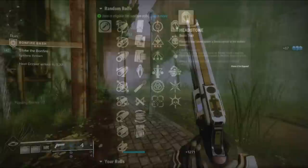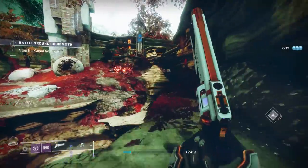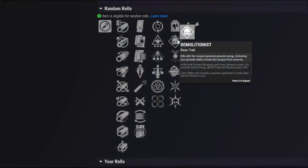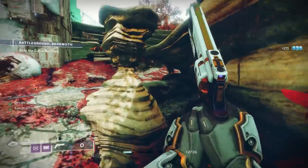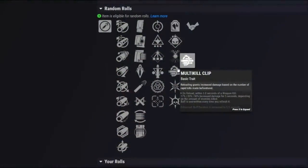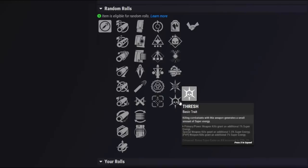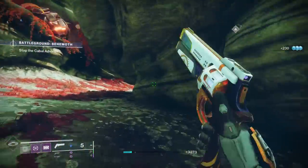In the second perk column, first we have Headstone — since this is a stasis weapon, precision final blows create a stasis crystal, which is very synergistic with stasis builds. Demolitionist gives grenade energy and instantly reloads the weapon when you throw a grenade. Harmony is interesting on a 120 — getting a kill with another weapon might let you two-tap an enemy in PvP. Multi-Kill Clip can also potentially assist with that two-tap. Well Rounded grants bonus stability, handling, and range when throwing a grenade or landing a charged melee, and Thresh gives more super energy.